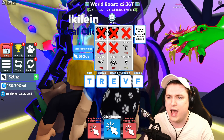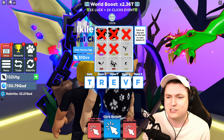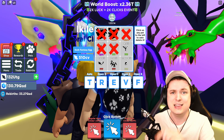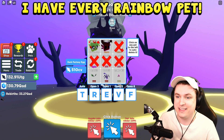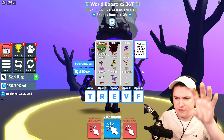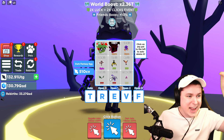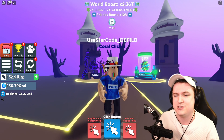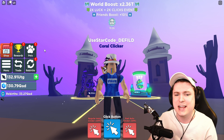We're going to put this 6x hatching to the test and see how many eggs we're going to get. Okay, guys, we are done and we have every single pet in rainbow. I don't really care about the commons and the epics — I care about the legendaries, the crafted legendaries, the divine, the crafted divines, the rare divine, and the secret pet. I have every single one of them in rainbow right now, which is absolutely crazy. So without further ado, let's go ahead and check out these pets.